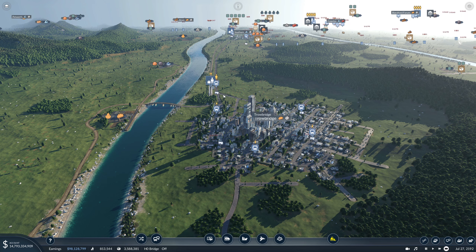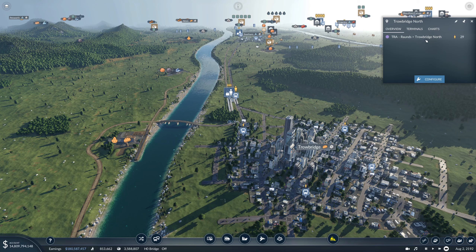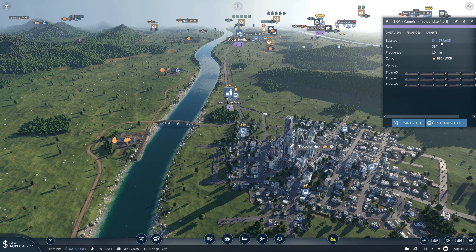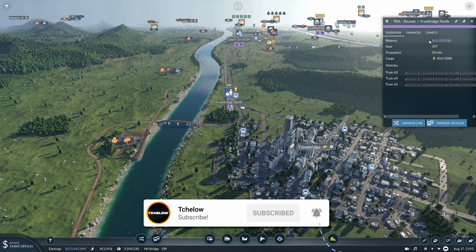In our last episode we finished this train line for passengers with Neurostar, which is making millions and millions. I think we've reached 48 million at most — we are at 44 now, so I would say it's really, really good.